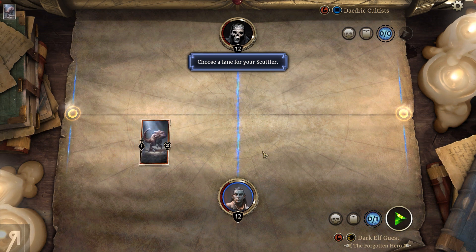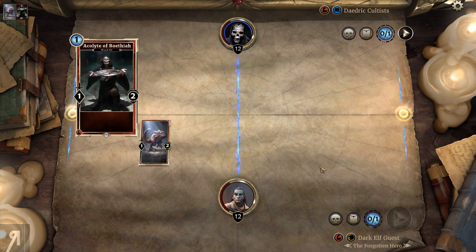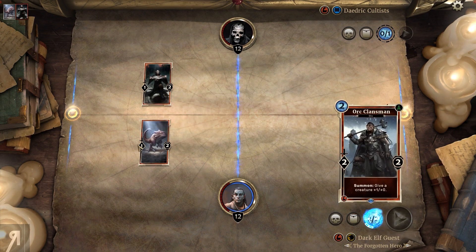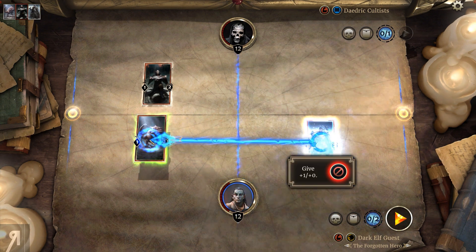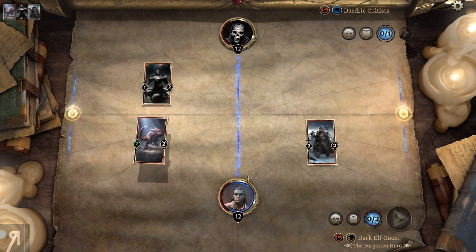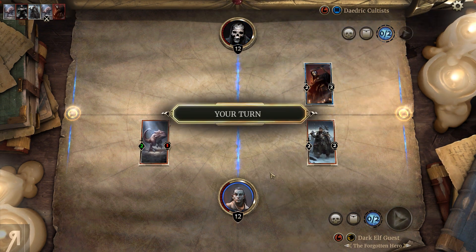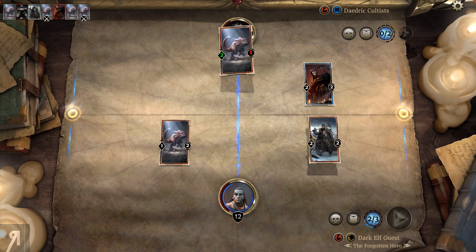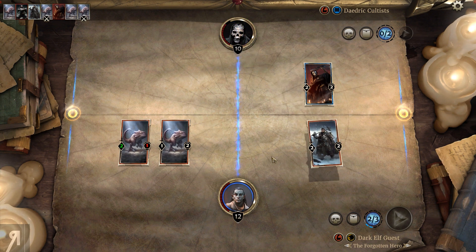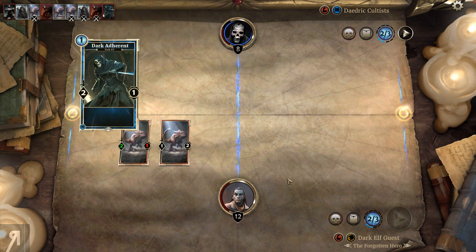We have lanes now! This is the other thing with Elder Scrolls Legends - there isn't only one board. Whenever you put a creature down you have to choose between two lanes. As you can see, it just has to go in one of these lanes - for example, if I place this Orc Clansman over here, then I can strengthen that one and attack. He has to balance the amounts of minions in each lane, so he can't just ignore one lane.